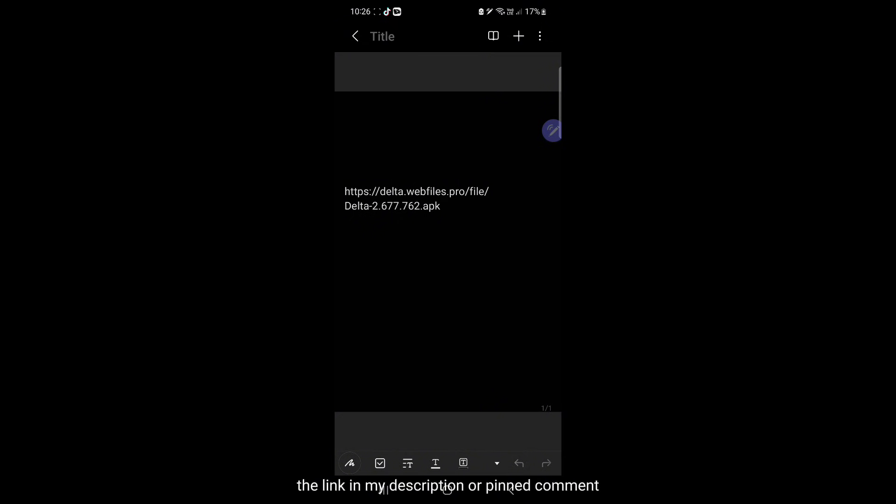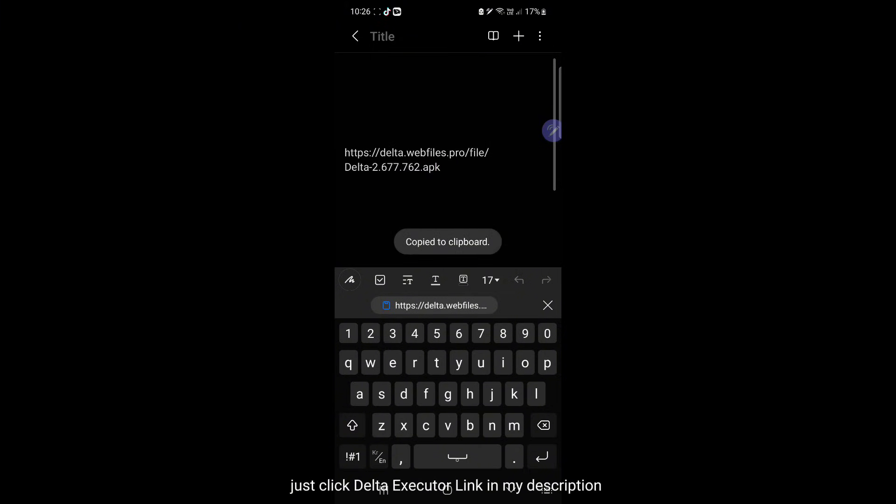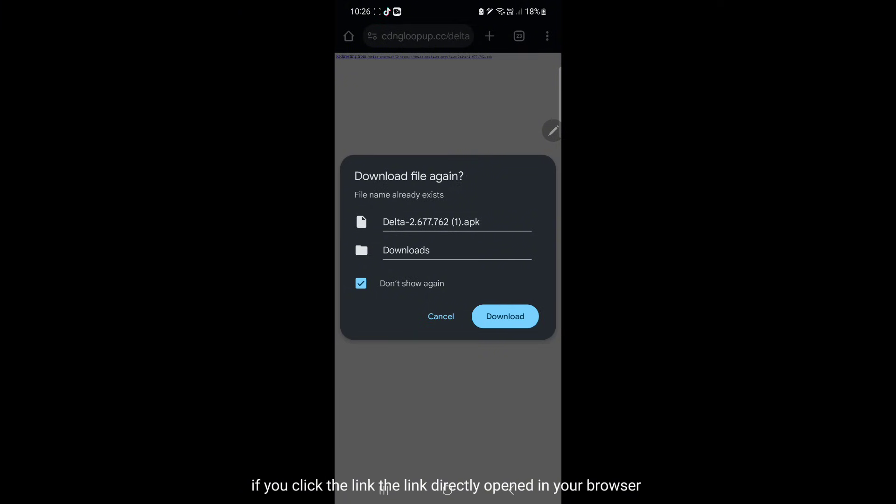Click the link in my description or pinned comment. Just click the Delta Executor link in my description. If you click the link, it directly opens in your browser. Click Download.